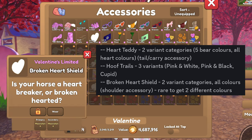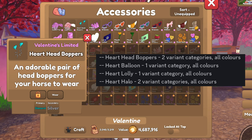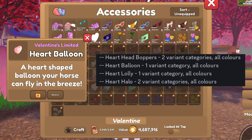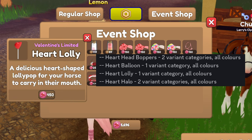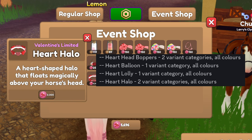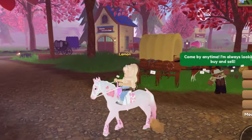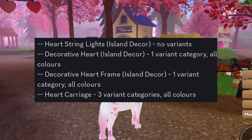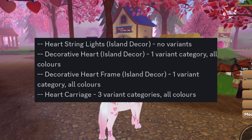There is also the broken heart shield accessory. There are heart head boppers. There's a heart balloon. And you can also get a heart lollipop as well as a heart halo. In addition to this, there is some island decor — I can't show you guys these ones since I don't have it — but there are heart string lights, a decorative heart, a decorative heart frame, and a heart carriage.